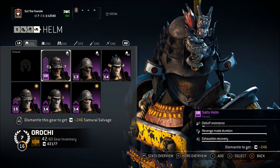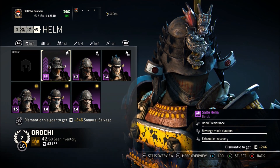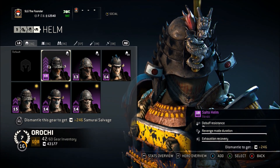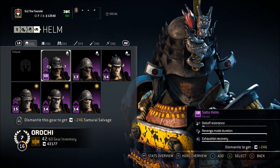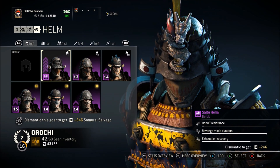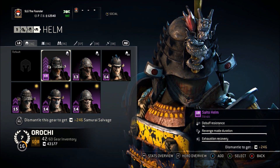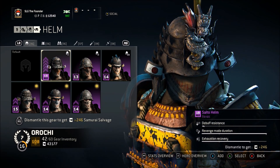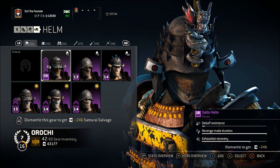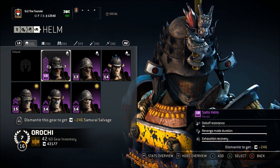For my helmet and overall build, I chose to be a revenge mode type fighter — that's what the majority of people are leaning to, and it really does have its perks. So I chose revenge mode duration as my primary to maximize my revenge mode build, and exhaustion recovery as my secondary. I picked exhaustion recovery over debuff resistance because a lot of people are using feats that drain all your stamina, like the bear traps berserkers use. Having high exhaustion recovery lets you clutch out those close fights, especially against bigger characters that parry your attacks and use guard breaks to drain your stamina.